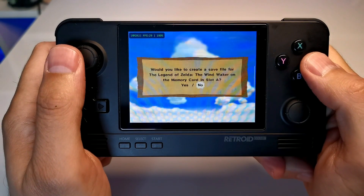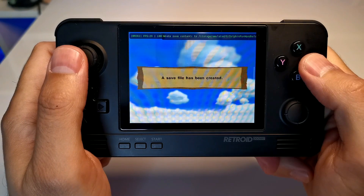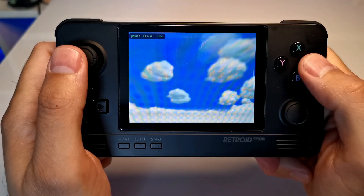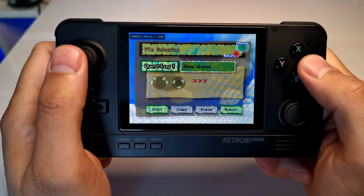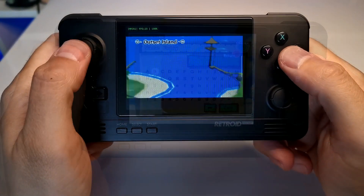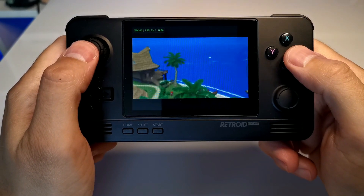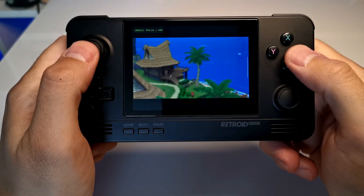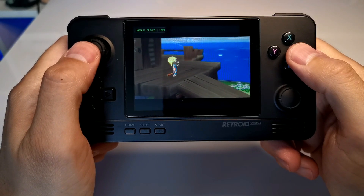We're looking at The Legend of Zelda Wind Waker, and on the start menu it's not terrible, but it is a little bit choppy. The graphics are a bit choppy and the audio is a little bit as well. We're not getting over 30 frames per second. This means the game is playable, but it's not ideal — and this is going to be the theme for a lot of GameCube games we're going to see in this test.